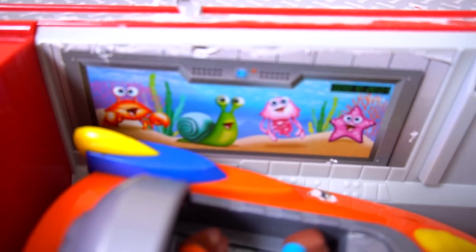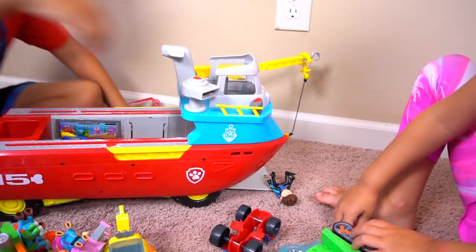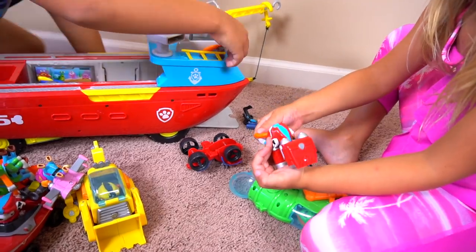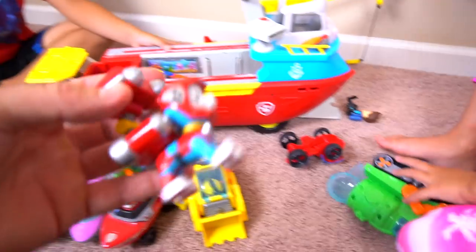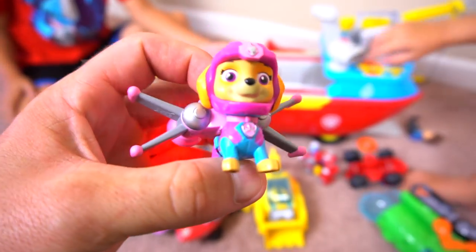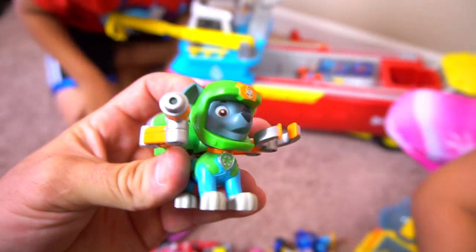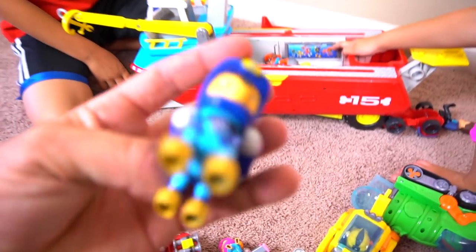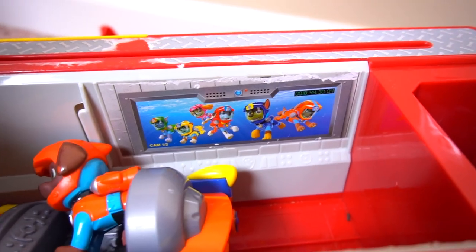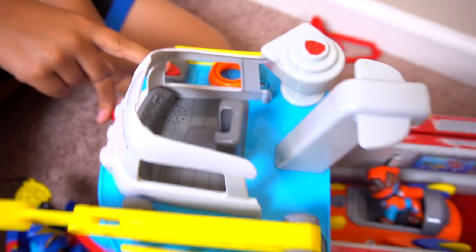Check out this little screen right here - that's for looking at all the sea creatures. The buoy shooter shoots buoys out. Marshall's out swimming. Check out some of these Paw Patrol pups with the jetpack - it lights up! There's Marshall, Rubble, Rocky, and Chase. It's got another screen right here and makes different sounds.